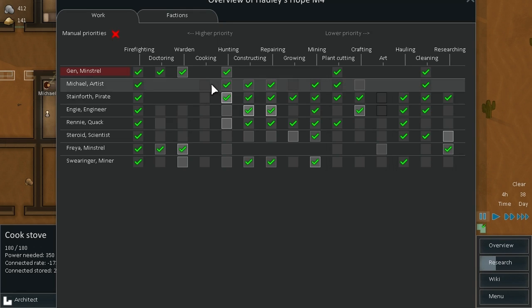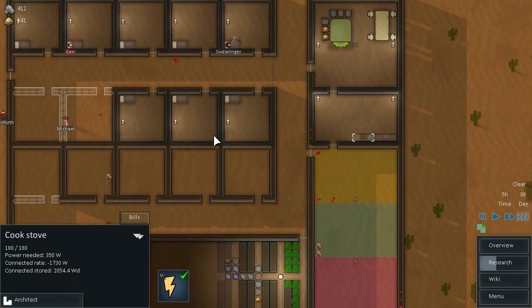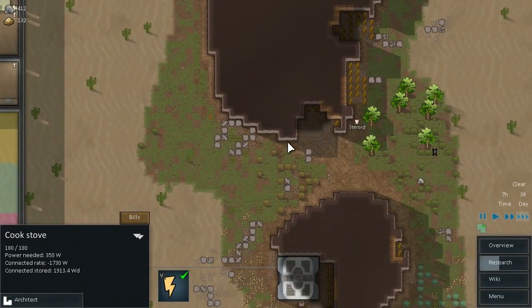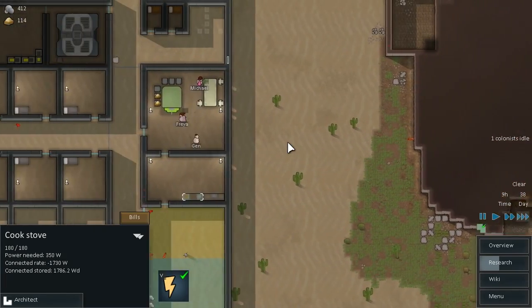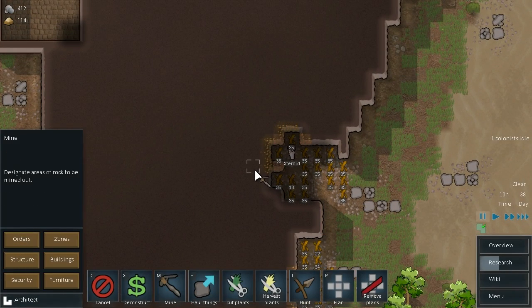No one's cooking — do we have anyone on cooking? We have nobody on cooking. Who can we put on cooking? Swearinger's on construction, repair and mining. Alright, let's leave things alone for now. Yeah, you go about that buddy. Lots of stuff to mine out. We actually have a lot of minerals now, so that's good. Let's just put some more work orders in here.